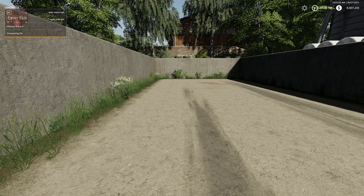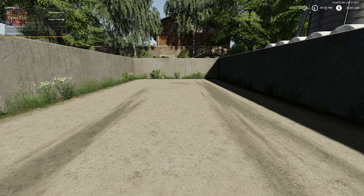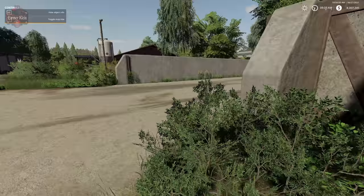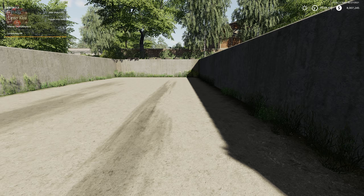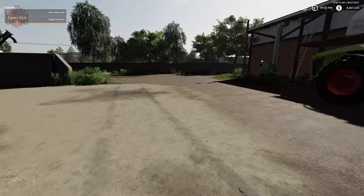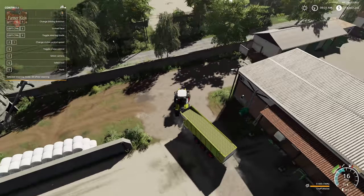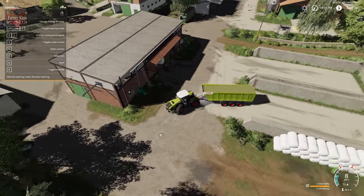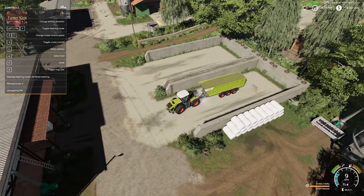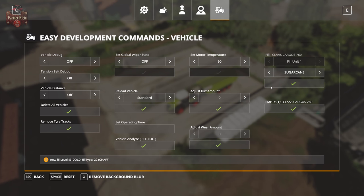If we try to dump maize chaff or silphile chopped into the grass bunker, it's not going to work. If we try to put grass into the chaff bunker or the one up on the hill, it's not going to work either. Let's just demonstrate that — here we have a load of chaff, and we're going to do a force unload. The action cannot be performed here.